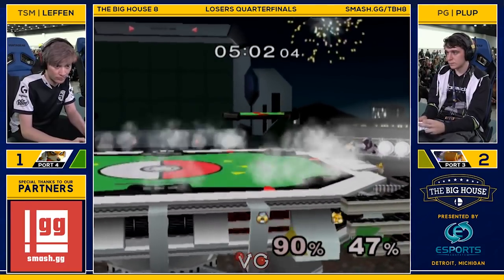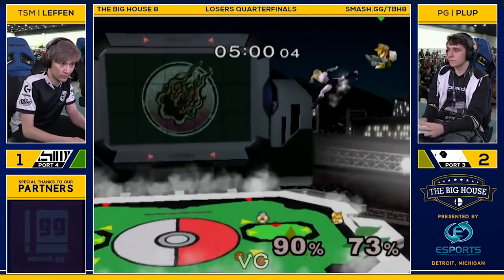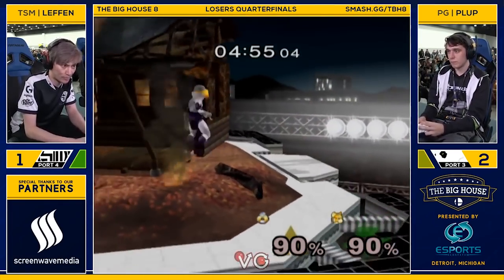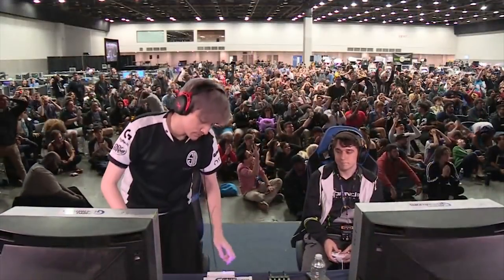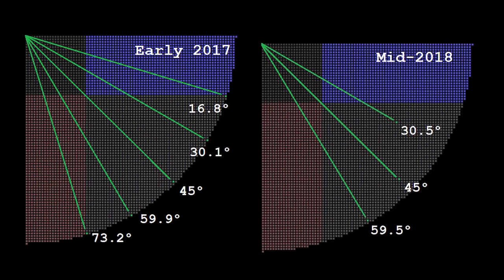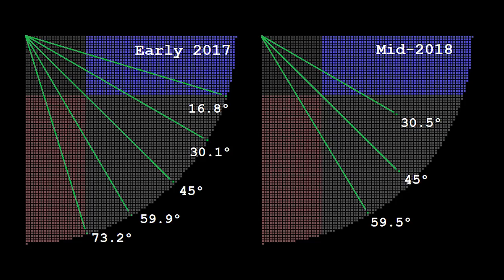Despite the importance of ledge dashing, it is one of the least explored options in the game. Even the best melee players perform their ledge dash inputs with little consideration for the science behind them. I first realized that this science existed during the development of the box controller, which mostly took place in 2017 and 2018. Because I needed to select specific air dodge coordinates to give this controller, I didn't want my choices to be arbitrary. What I couldn't have predicted was that choosing these coordinates would end up being so complicated that it would take me over a year to solve. As you might have guessed, the coordinates I chose have to do with the ledge.